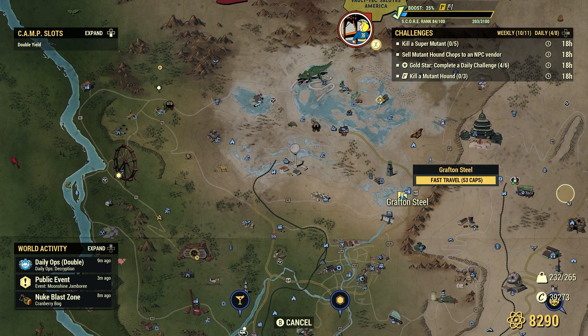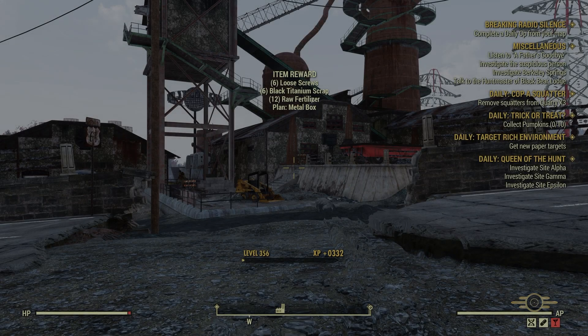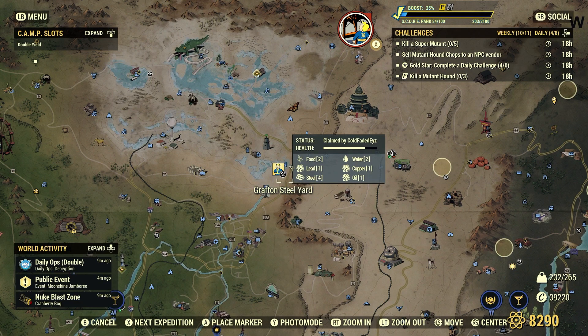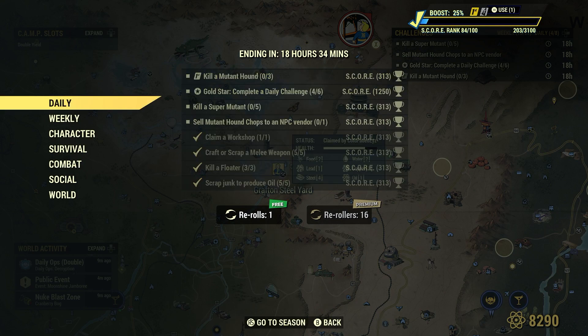Fast travel up to Grafton Steel. There's usually about four or five mutant hounds around at least, and there's always super mutants around. So we're going to take care of kill a mutant hound three and kill a super mutant five here at the same time. We're also going to look around for mutant hound meat when we kill a mutant hound.